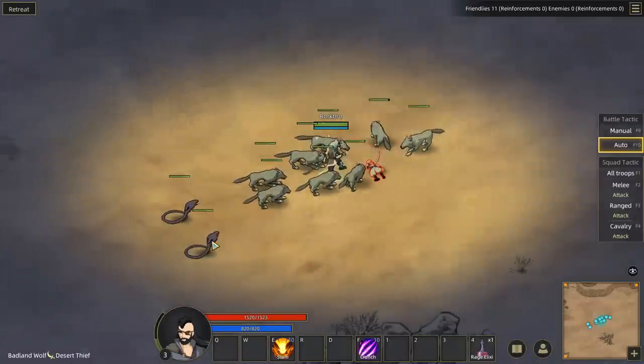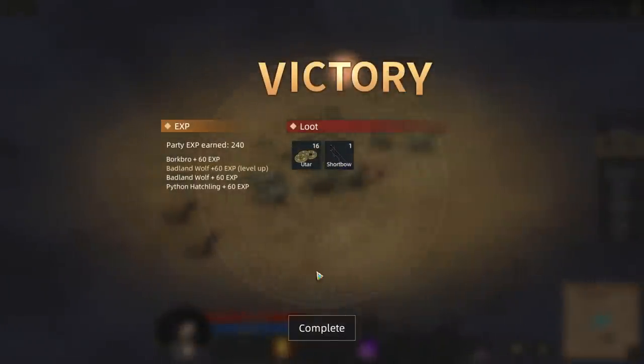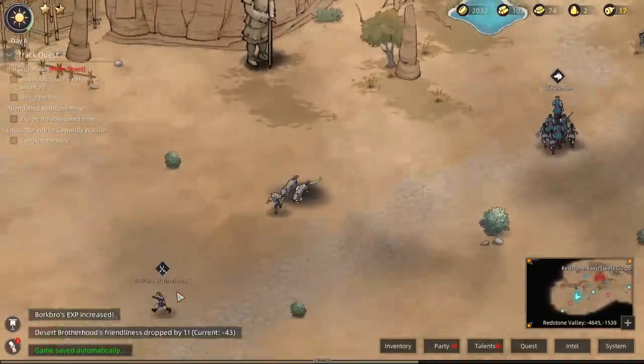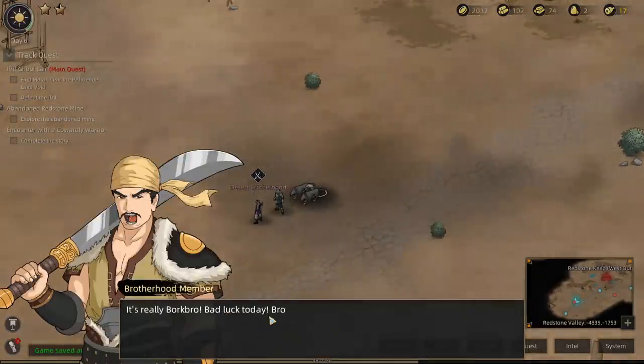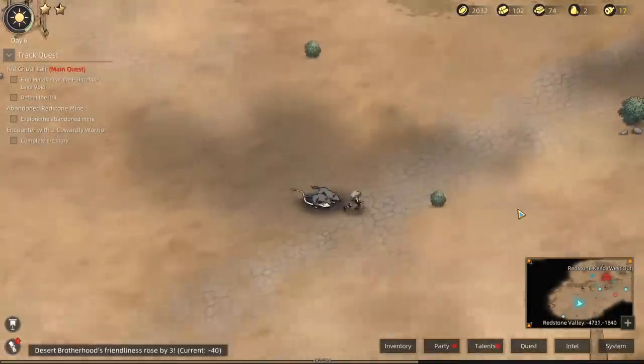I want the snakes to level up — I bet they can become more badass. Oh, we got a shortbow too, that's pretty sweet. My wolf leveled up as well — getting a little bit stronger. They reassessed your strength and can't take you on with a group this size. These guys are basically the looters of the game — they scatter and flee.